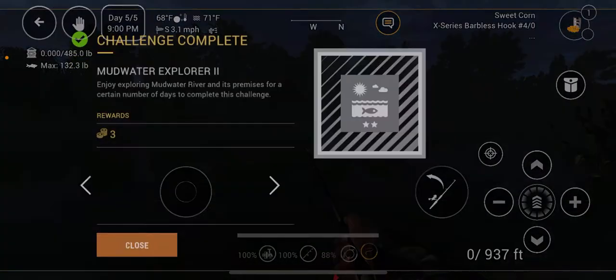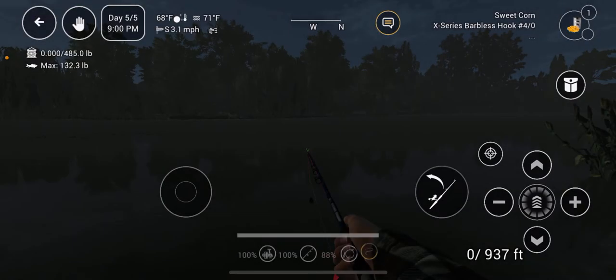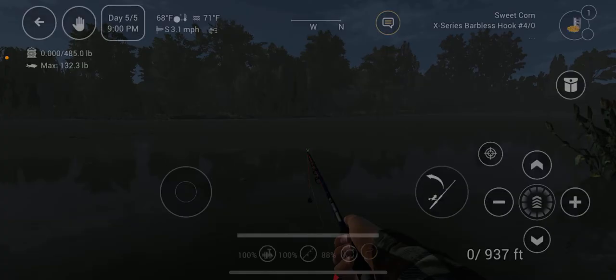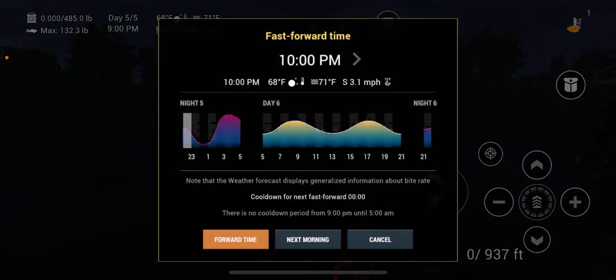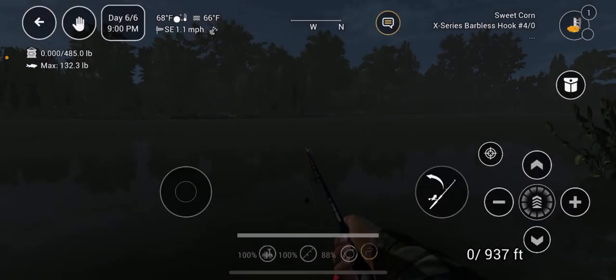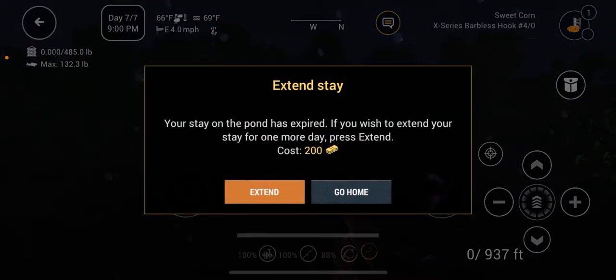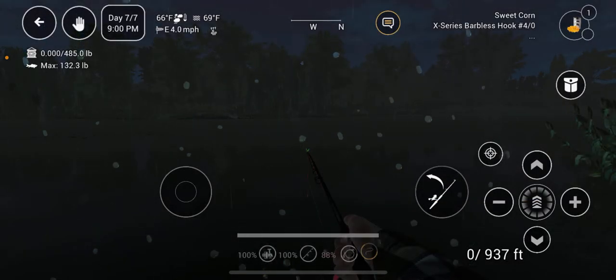On Mud Water, Explorer 2 — enjoy exploring Mud Water River. This is another thing: sometimes you can get free markers to set markers for fish, and in this case we got free bait coins — that was day five. So press 'Day' again, select 9 o'clock by tapping to the night time, never 'next morning' because that takes you to 5 AM. Then forward time, extend.